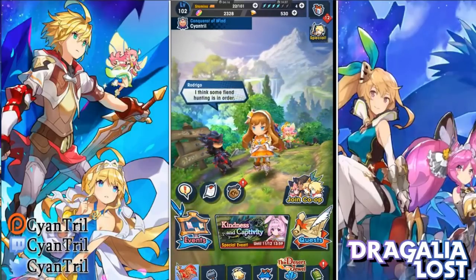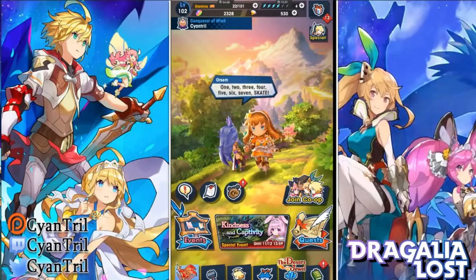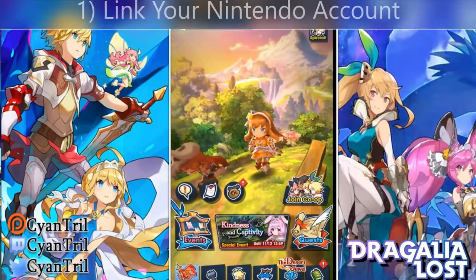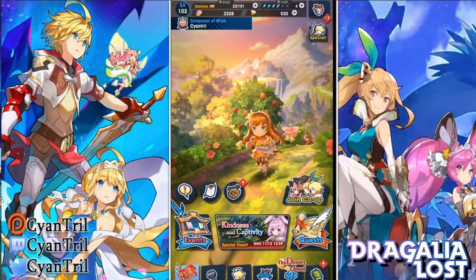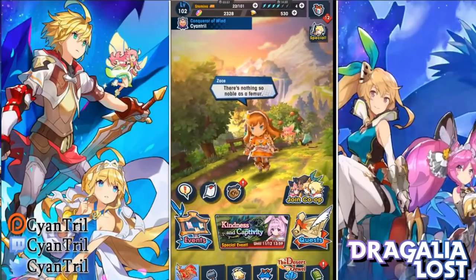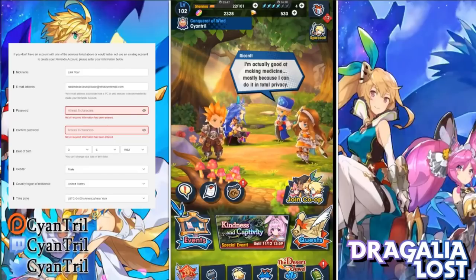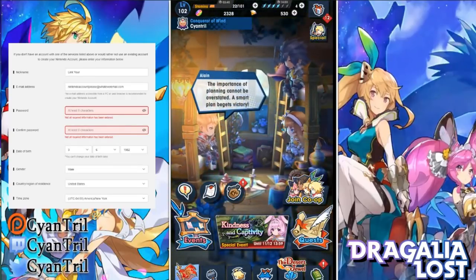Do share this video with people if you know anyone who has made any of these mistakes. So the very first mistake — and this one is right at the very beginning of the game — after you reroll, link your Nintendo account. I've heard so many excuses. One of my favorite excuses is 'oh I don't live in America, I can't make a Nintendo American account.' Yes you can. It does not ask for where you live, it does not check where you live. All you have to do is make a new Nintendo account, click on Nintendo's location, set it to America, and there you go.